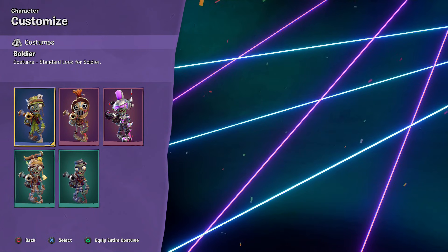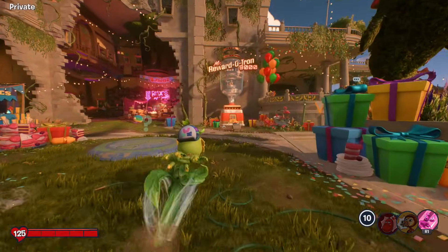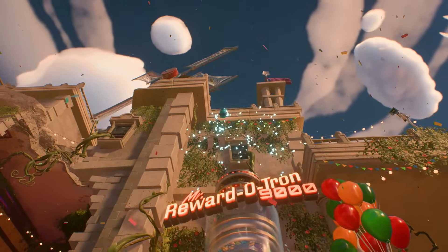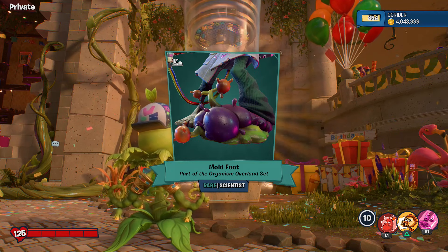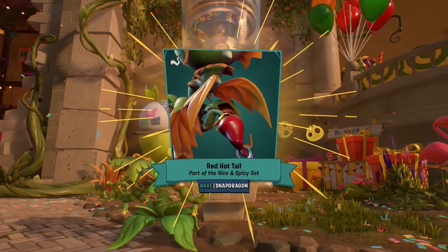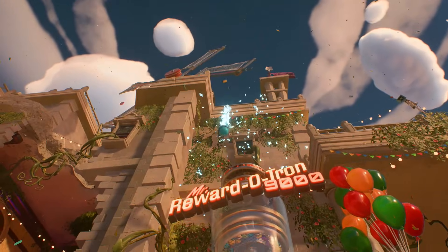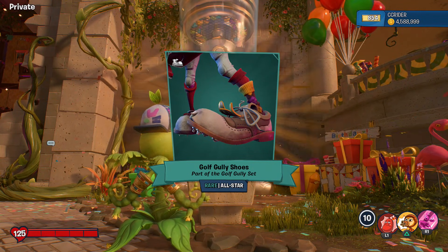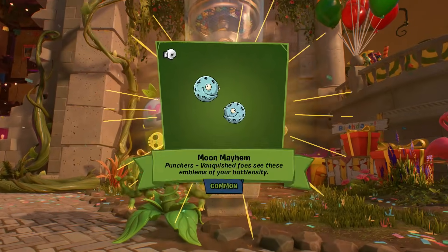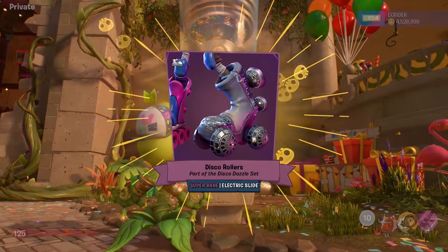Here is the Vanquished Burglar - hopefully at some point we can get a legendary Soldier costume, I'd be happy with that. Let's get back to the Peashooter. It spawned me a little far away. What are we gonna get? A rare - Mold Foot, part of the Organism Overload set. Another rare - Red Hot Tail, part of the Nice and Spicy set for the Snapdragon. Lots of rares right now - they seem the most common because all the set pieces are rare. Oh, here's a common - Moon Mayhem Punchers.